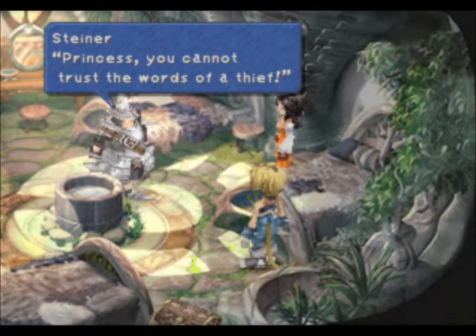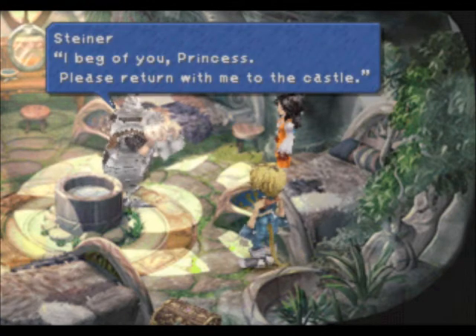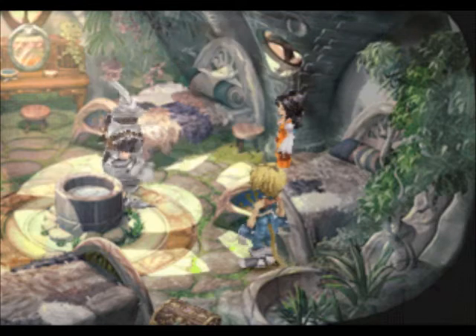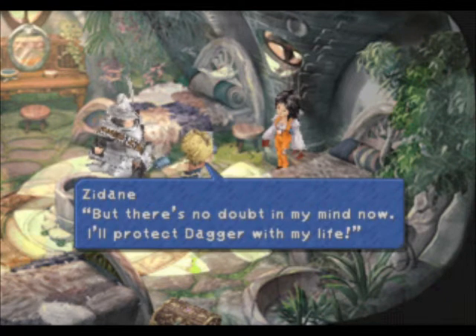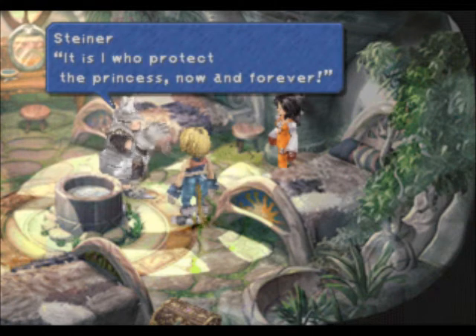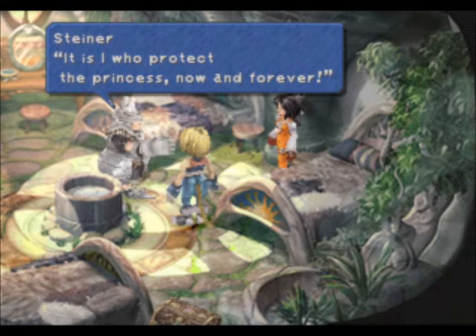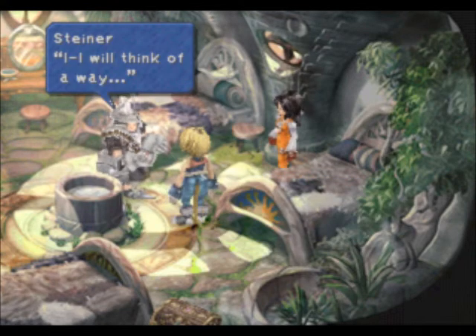Steiner says the princess cannot trust the words of a thief — he may expose her to even more danger like he did in Evil Forest, and begs her to return to the castle. Zidane says he knows he screwed up in Evil Forest but there's no doubt in his mind now — he'll protect Dagger with his life. Steiner responds that it is he who protects the princess now and forever. The grammar seems off there — it should probably be 'I who will protect.' Steiner asks how Zidane intends to take her back to the castle, and he says he'll think of a way.